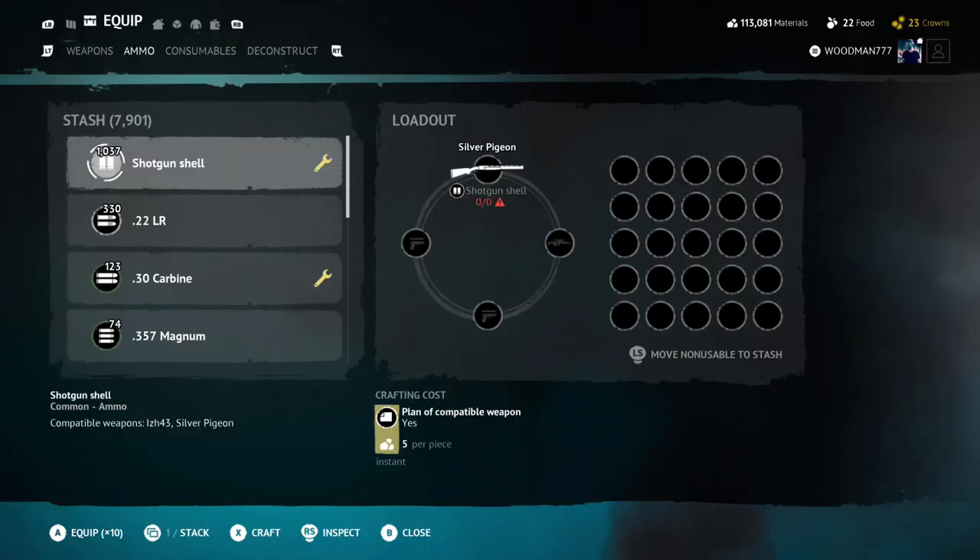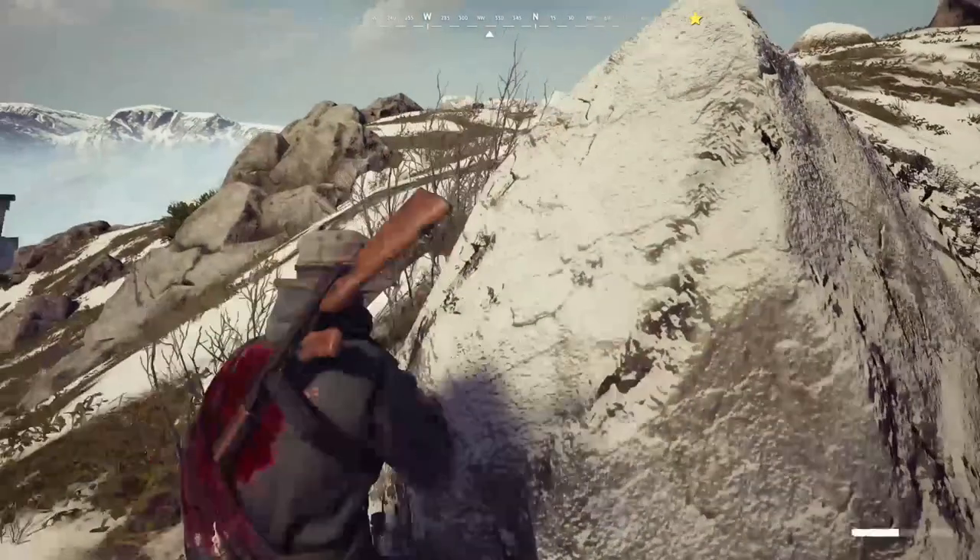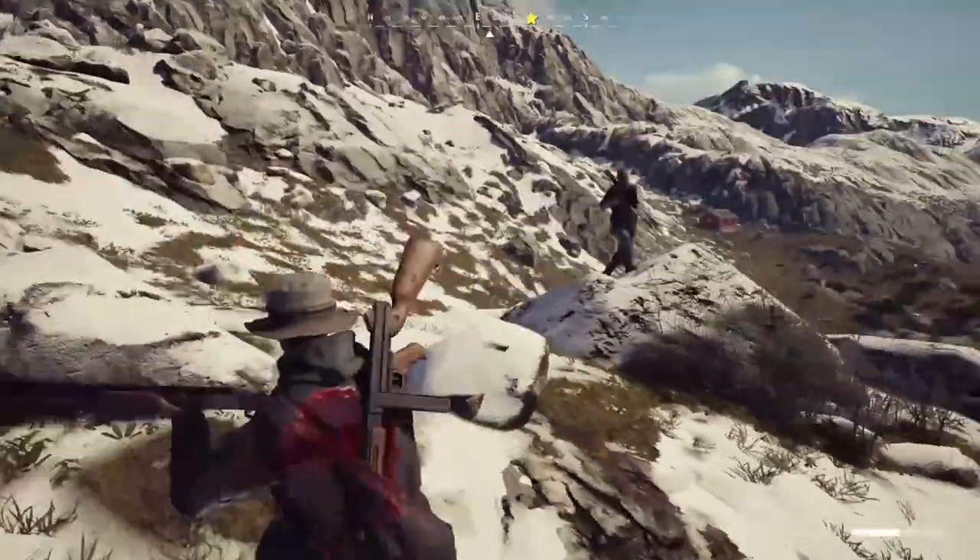First off, you got to decide what kind of match you want to have. Do you want to be close range? For close range, I would recommend the Silver Pigeon shotgun. I found that shotgun, even though it's only two shots, if you get one or two of those shots on, it's automatic death 100%, but you got to make every shot count.